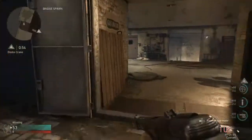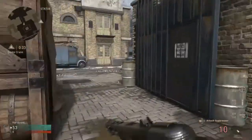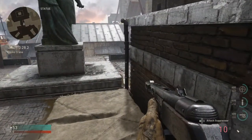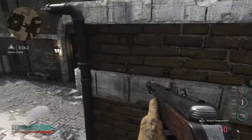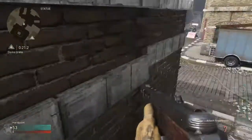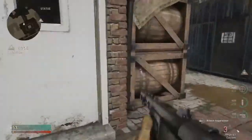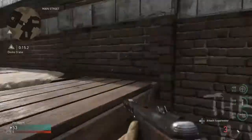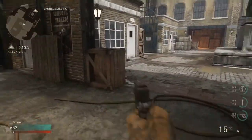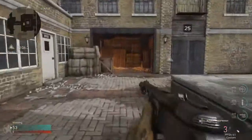If you need to control spawns, go prone in this position — enemies won't expect you there. If the enemy has the hardpoint and you're spawning in the middle side, climb on these crates. If you expect someone on that head glitch in the battle room side, jump off the crates and the enemy won't expect you — just like peekaboo, the enemy is dead. That all depends on whether you have a good shot.